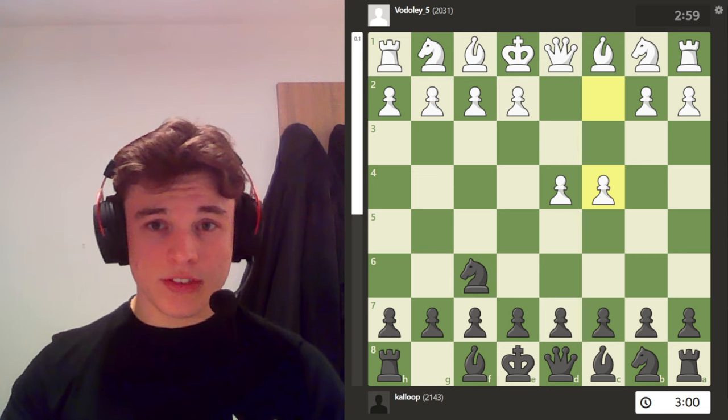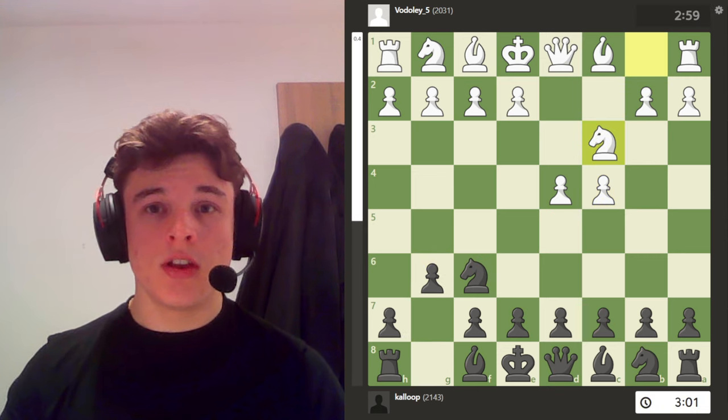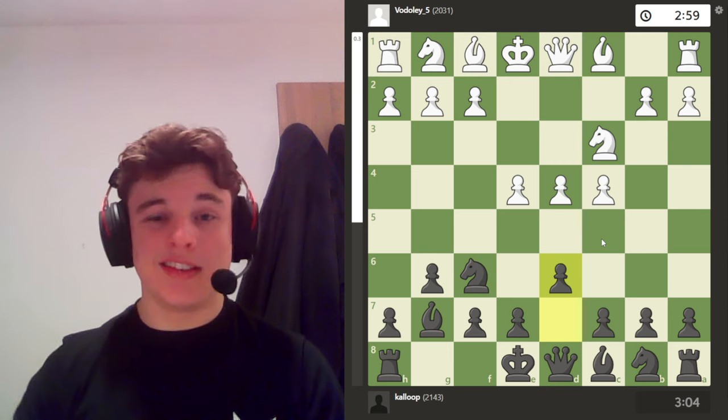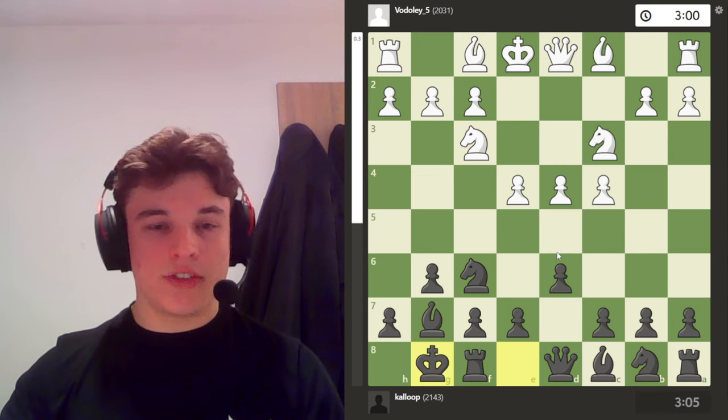So we have the King's Indian. We have g6, knight c3, bishop g7, e4, and d6. This is the classic King's Indian setup, and after knight f3 we have castles.